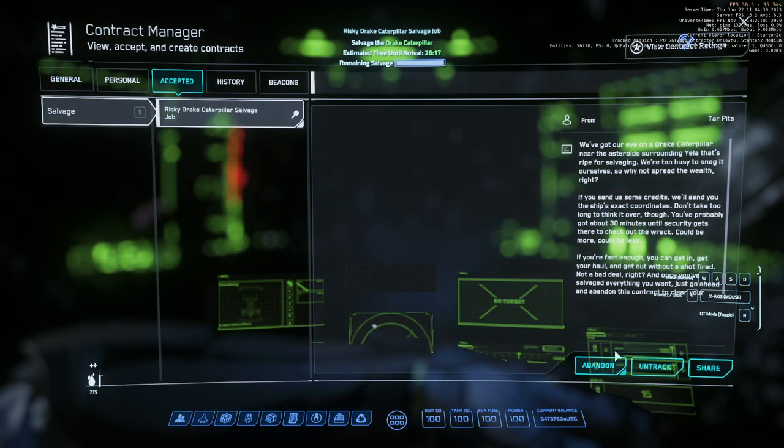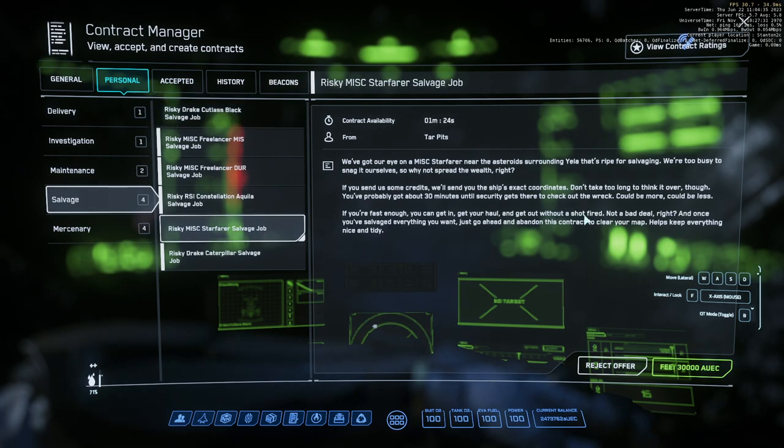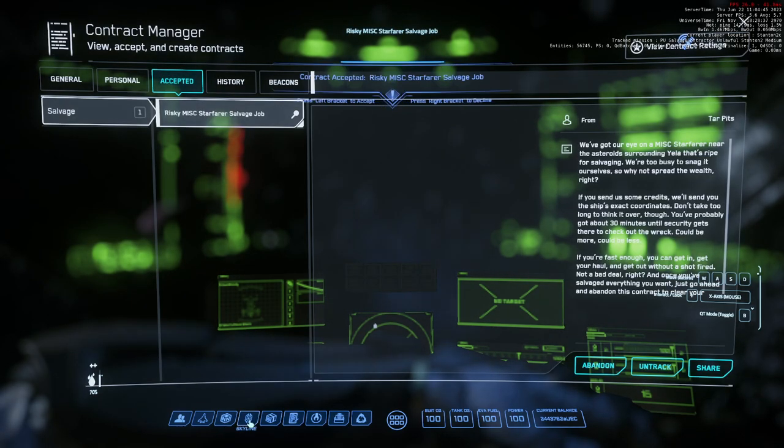That's taking into consideration all of these setbacks as well. We're going to do one more — this is a Starfarer. Make sure it's at Yella — it's either going to be Yella or Hurston. I'm at Yella because it's closer to go and drop off afterwards.